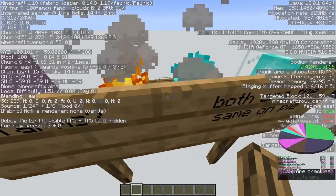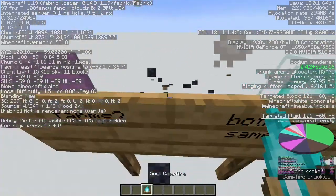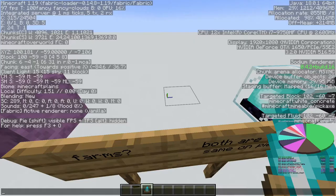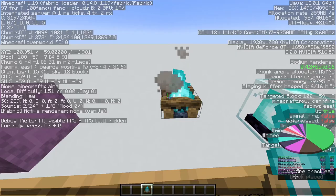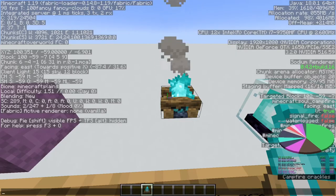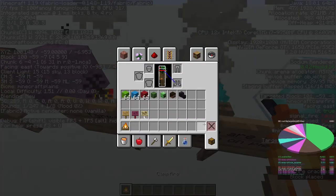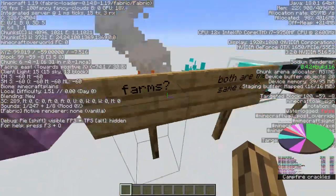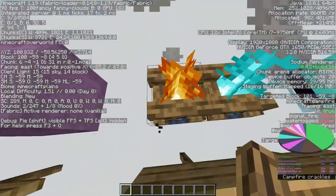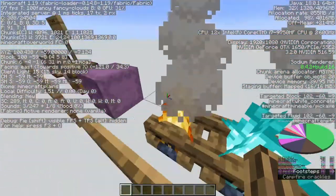Campfires and soul campfires are the exact same thing on the pie chart. So if I take the soul campfire and refresh, it disappears. If I place it down, it pops up as campfire instead of soul campfire. Only the normal campfire generates naturally — in taiga villages. So if you see a campfire, you have a taiga village nearby.